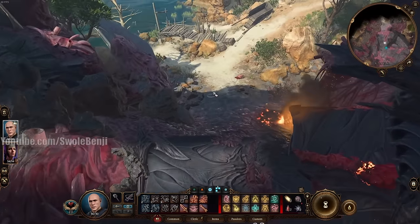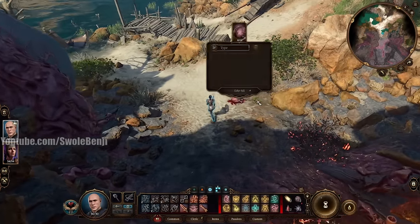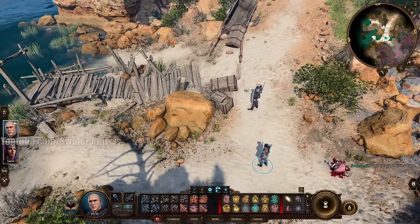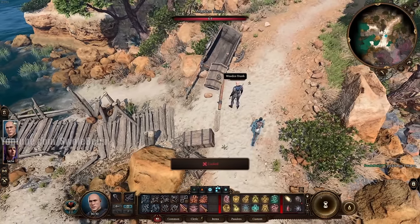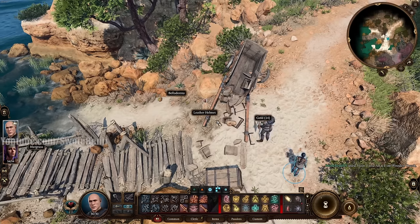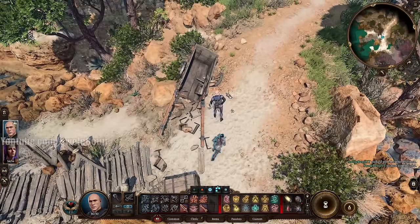Continue southwest. Here's what it looks like on the map. You should get a Lockpick Kit in one of these crates. There's a locked trunk — you can just bash it open. Inside is a Leather Helmet and some gold. The helmet's not super important — I'll give it to Astarion shortly. Continue northwest up the path.